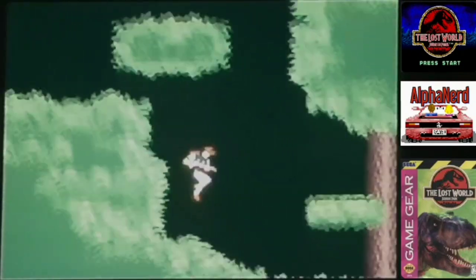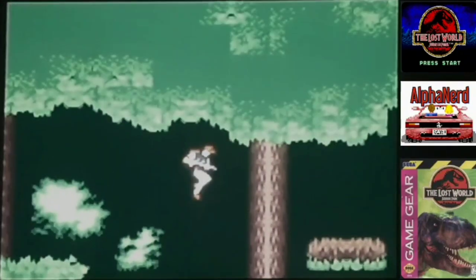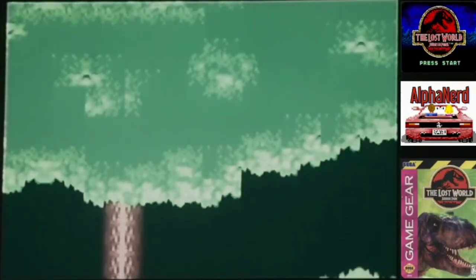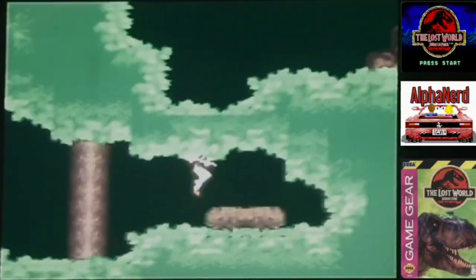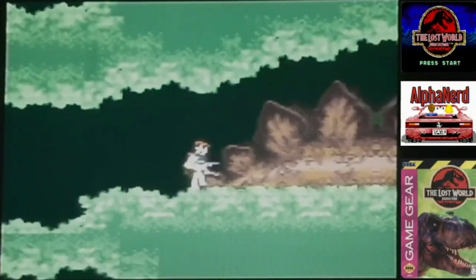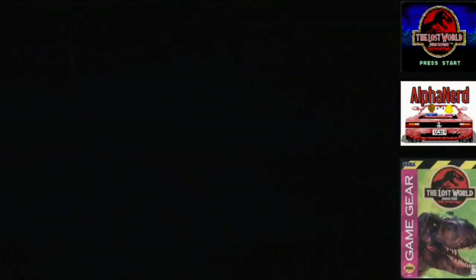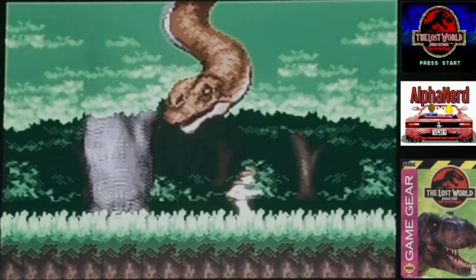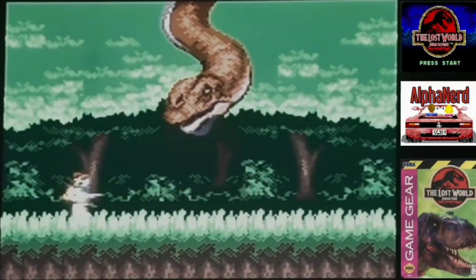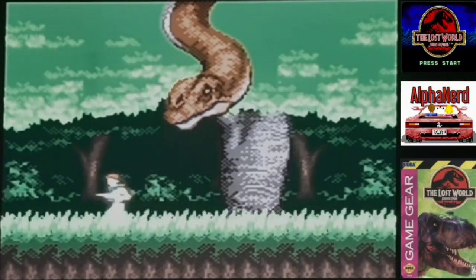As we make our way through this relatively small but nice-looking stage, this game's graphics for a Game Gear game are obviously a 5 out of 5. Play the game for yourself and you'll see that they look even crisper, even nicer, and even more detailed than I'm able to display here. As we walk past one more sleeping Stegosaurus, we make our way to a Brachiosaurus boss. We're going to shoot him in the face. Watch out for his stomping feet. It's stupid, but it's great. Much easier than the first boss.